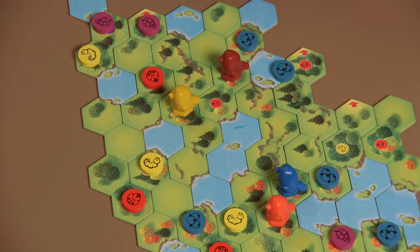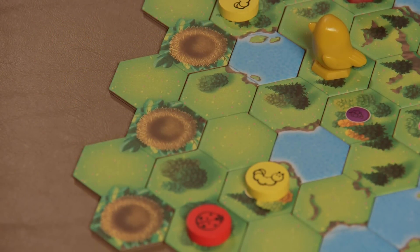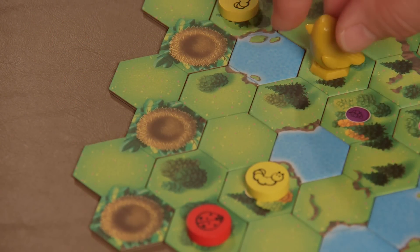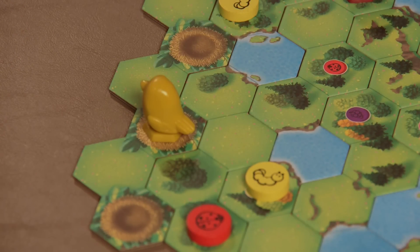When there is only one landscape tile left in the pile, it is connected to the previous tile as before but without turning it over, so that the five nest spaces are visible. This becomes the nest tile. Once the nest tile is connected, a player can fly to the nest space, which is the ending space, after which the player may no longer take turns.